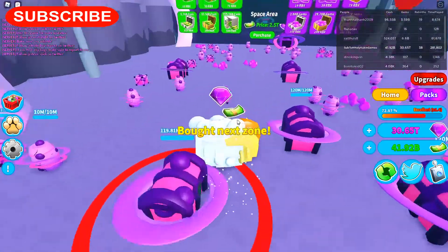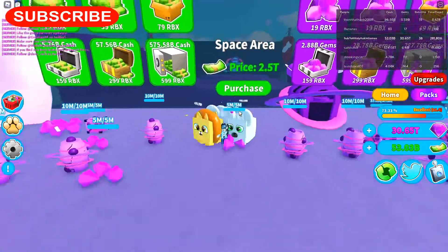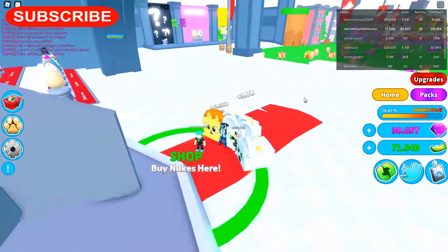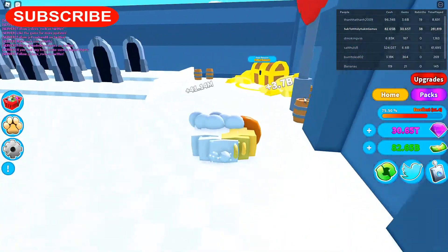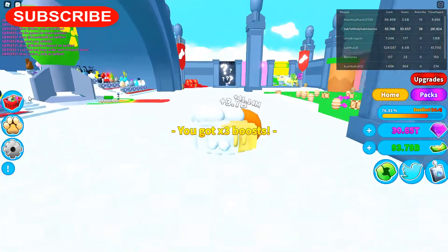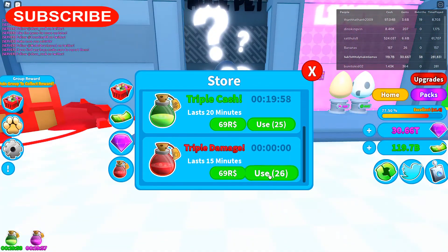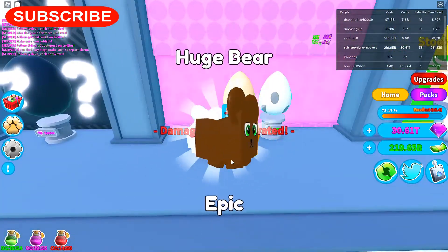So now the space area costs 2.5 trillion. That one is 100 billion — we definitely don't have 100 billion. Let's see, did I get my rewards? Collect rewards — there we go. I got three times the boost: triple gems, triple cash, triple damage. Go ahead and get three of those, we'll use them up. Why not? Huge cat, huge cat, huge dog. Purchase, purchase, purchase.